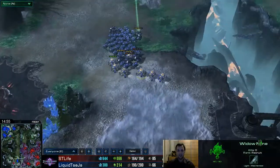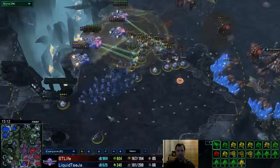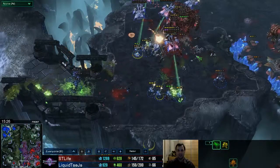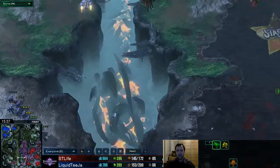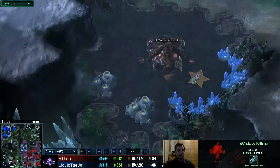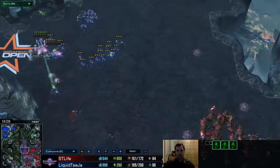We're going in with a lot of widow mines — widow mines are very strong against Zerg, and with their newly buffed damage against shields they're now stronger against Protoss as well. All of these widow mines just shoot freely, and the overseer is completely melting. Losing overseers is better than losing a clump of mutalisks though. The widow mine survived with 18 HP.